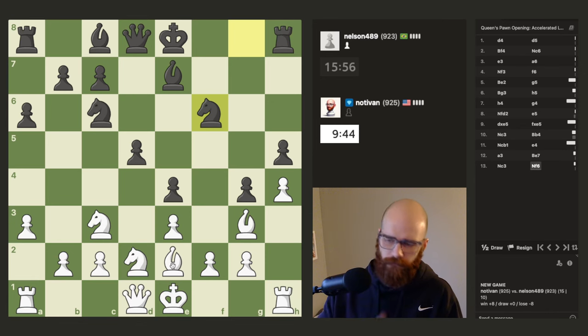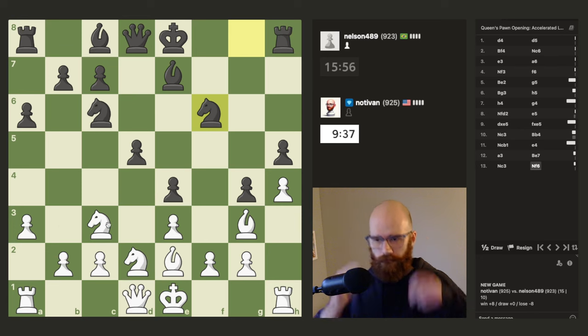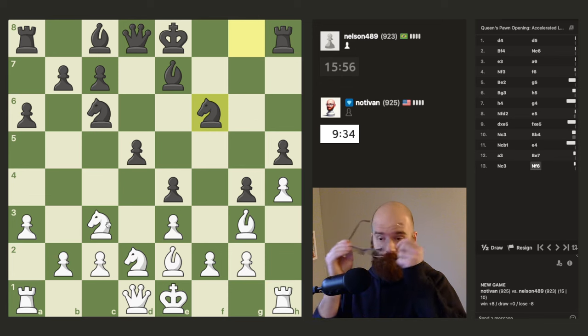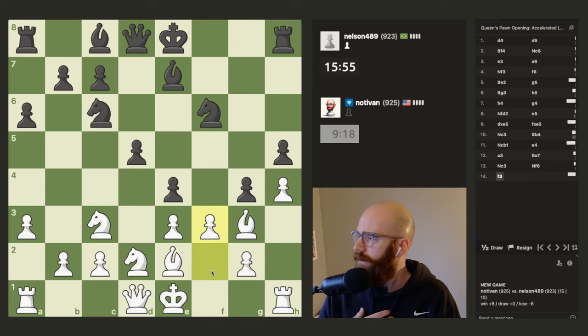My bishop is really stuck here. Thinking about playing f3 — I have essentially three defenders on f3 and he only has two. I think it's kind of a risky move, but it has to get played just so I can start to break open somewhere and at least get the queen out and then try to connect the rooks.